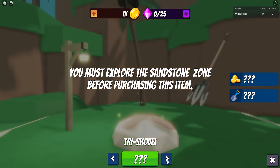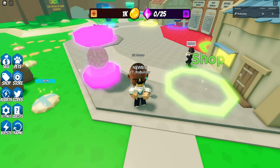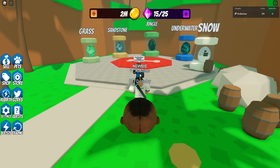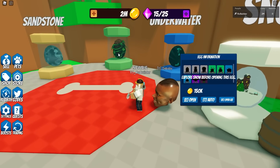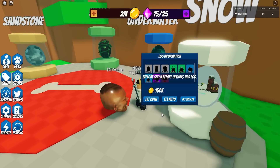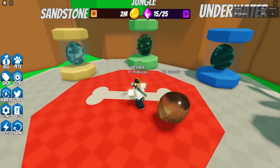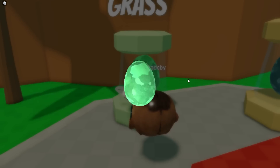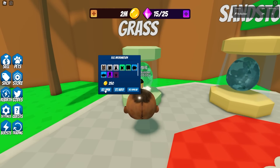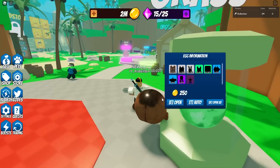Let's see what's in the shop. We have different shovels — it's a nice shop. It's cool that it lets you know you have to get to the next zone before you can access certain items. Over in the eggs section, I really like these eggs — they look pretty nice. I'll do one hatch just to see if the open animation is cool. I can't open this one — you probably have to have the zone unlocked. The egg animation, I'd rate that about a three out of ten — it looks a little sloppy, like it doesn't know what it's trying to do.